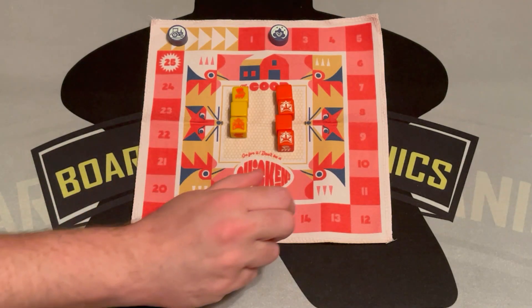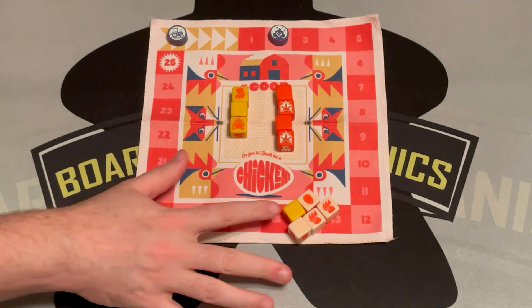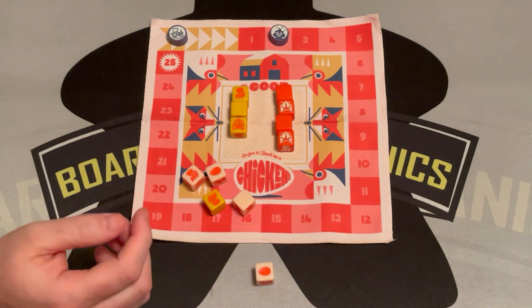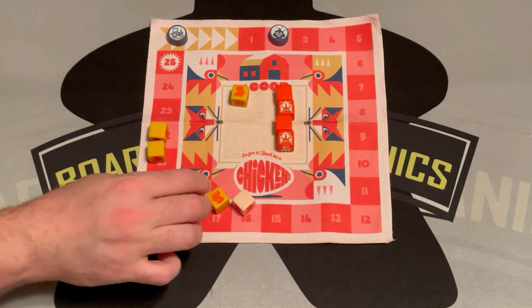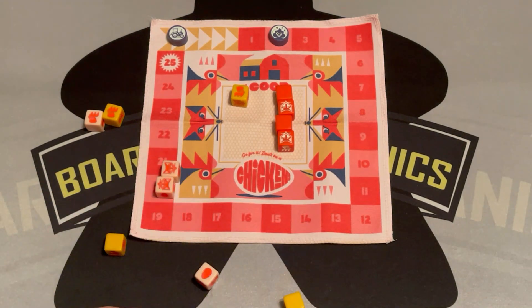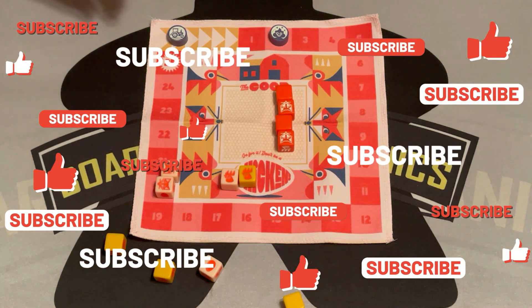The tractor takes all the dice and has a choice: roll all the dice and go for it — more dice means more opportunities to hit foxes — or chicken out, which means they lose a point, all non-white dice go back to the coop, and they roll as normal. But they're just going to keep going. They roll — two chickens set aside, re-roll — two foxes, but they also get another egg. This player scores two chickens.